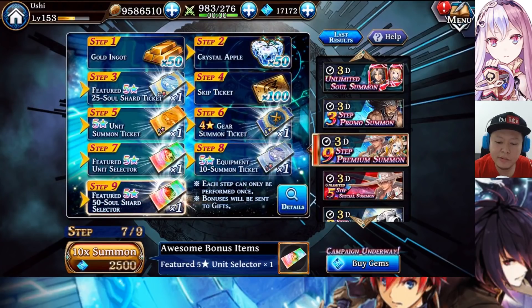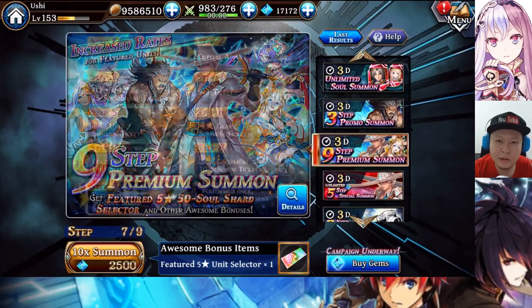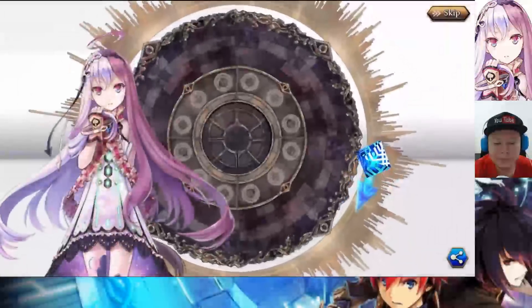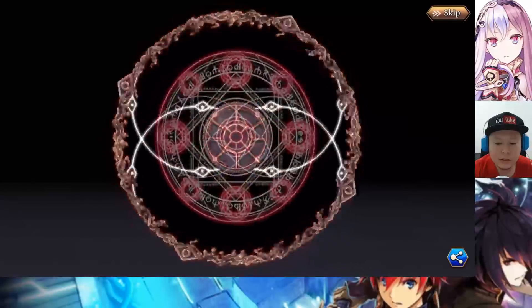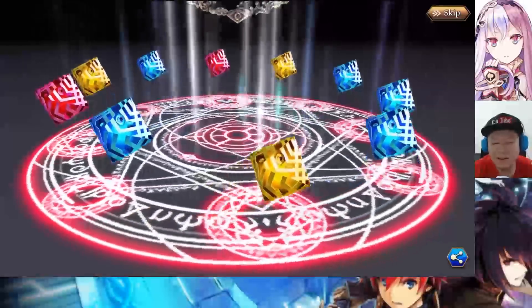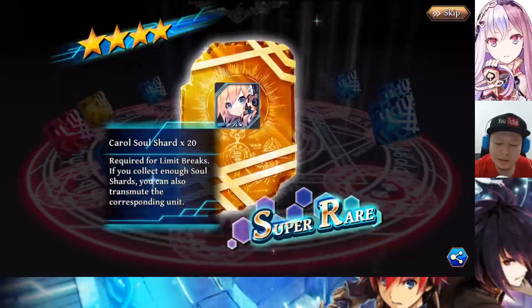I will continue this to get Secret. Step 7 is guaranteed to get a featured 5-star unit selector, so I can choose Secret from this. Let's go! Let's go, all right - Secret! If I get Secret from the selector, wow!